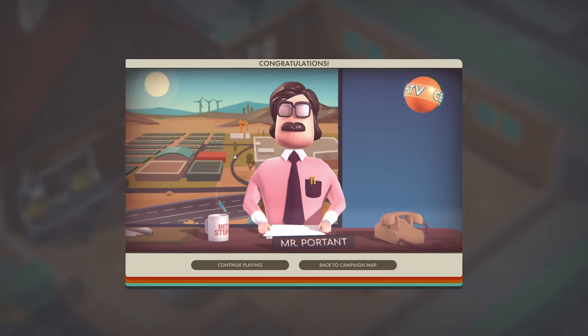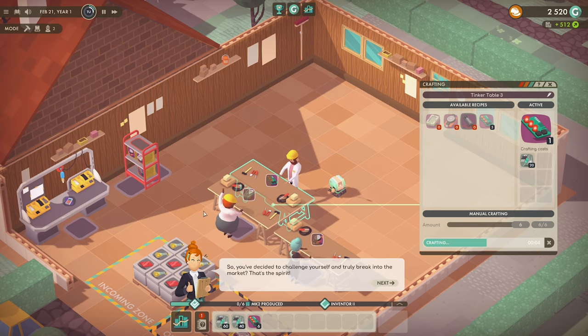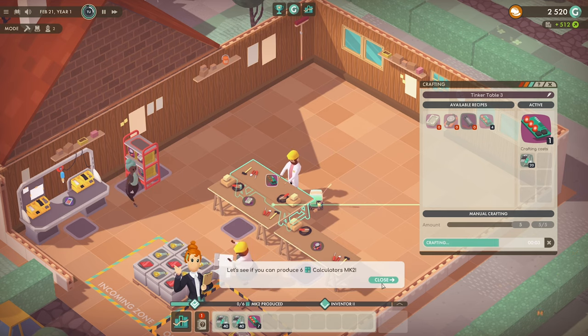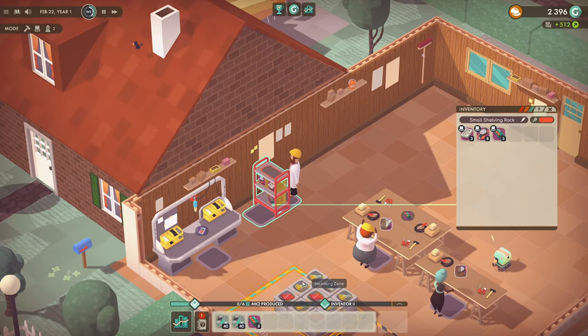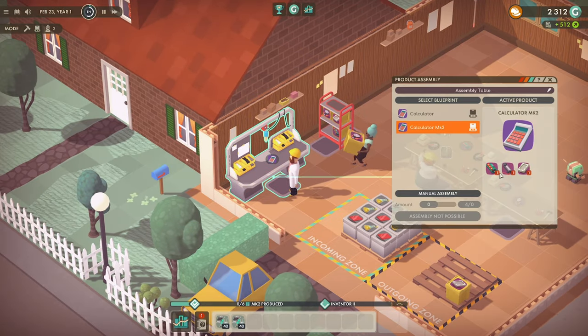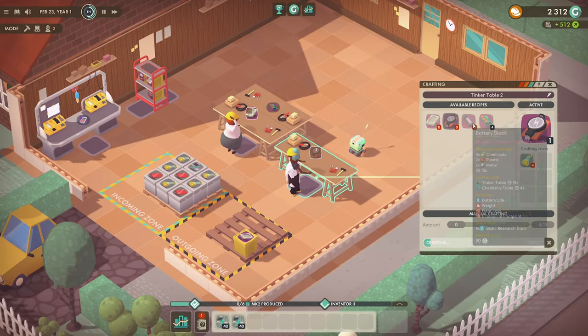We sold one calculator — woohoo! So we need to produce at least six Mark Twos and then twelve Mark Twos. You've decided to challenge yourself and truly break into the market — the calculators are fine but we can make them better. Blueprint for enhanced calculator has been unlocked. Mark Two calculators — what do we need? Battery stack instead — and a battery stack requires plastic, metal, and chemicals.